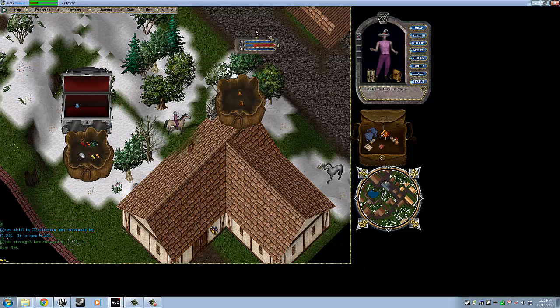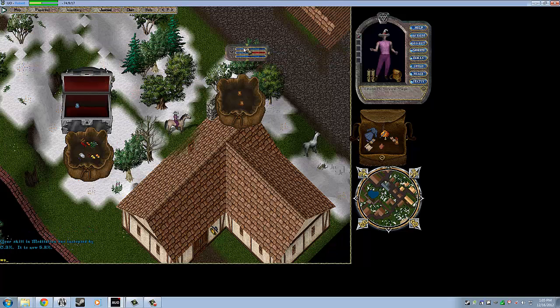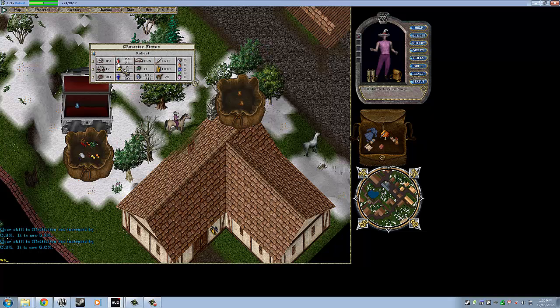While we're on that topic, let's take a look at the status bar up here. You can open it by clicking Status on your paper doll, or by hitting Alt-S. It has two views: one where you can just see your hit points, mana, and stamina; and a more detailed view where you can see your actual stat numbers. Right now we're at 49 strength, 17 dexterity, and 20 intelligence. Your hit points are always higher than your actual strength but cap out at 100. You have a total of 225 stat points to distribute. As you use certain skills you will gain stats — if you're using a sword, you'll gain strength and dexterity; if you're casting spells, you'll gain intelligence. The gains are associated with the most useful stat for that skill.